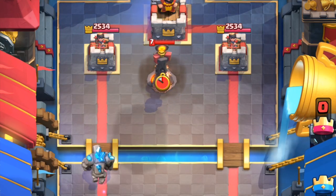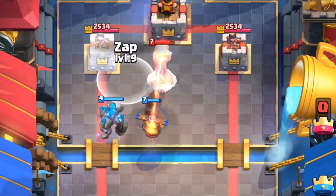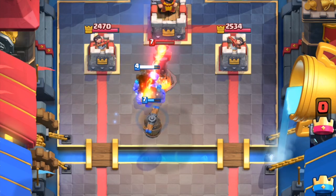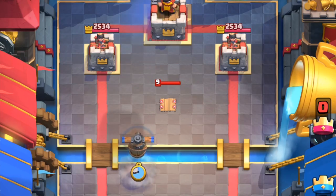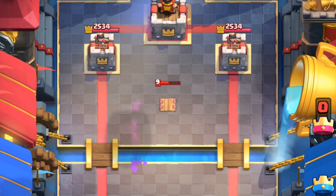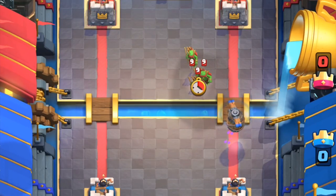So the flying machine synergizes really well with the tank if you have a golem push going on. Zap resets the inferno tower and can potentially take care of smaller units like goblins for the flying machine. Just like the dart goblin, a tesla wrecks the machine — but who uses tesla in this day and age? The flying machine can one-shot skeletons, spear goblins, fire spirits, and bats.